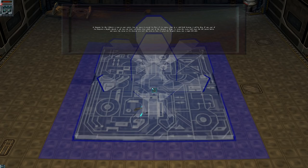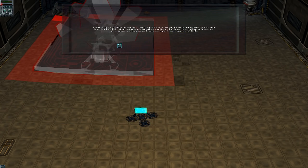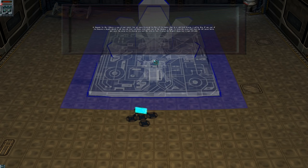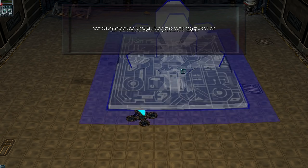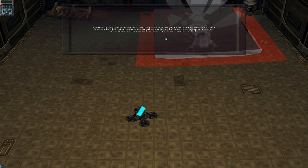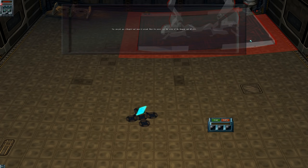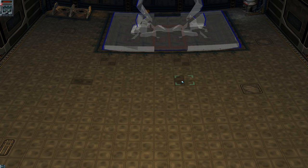Blueprint for the collectors. You can move it around the floor of the station. When in a valid build location, it will be blue. If any part of it is illegally placed, it'll turn dark red. So there's an accept/decline thing and the scuzzer droid will build it. Cool.